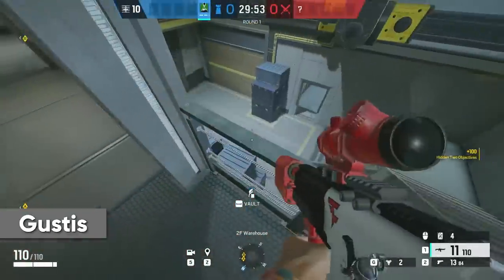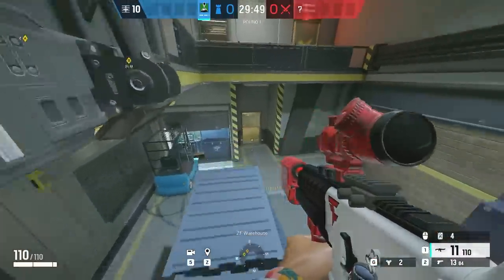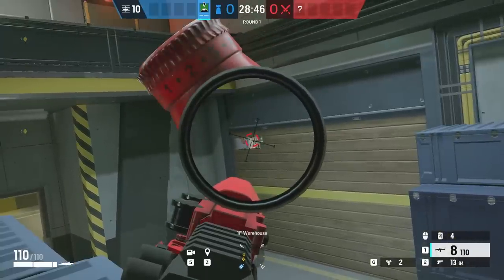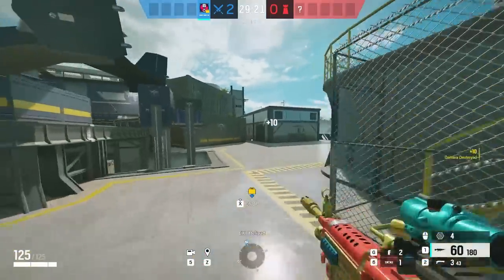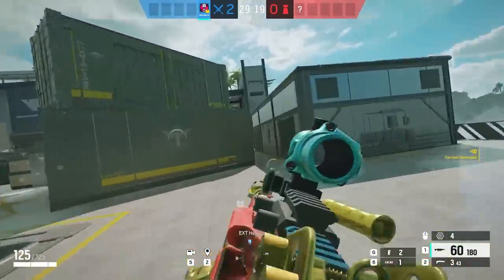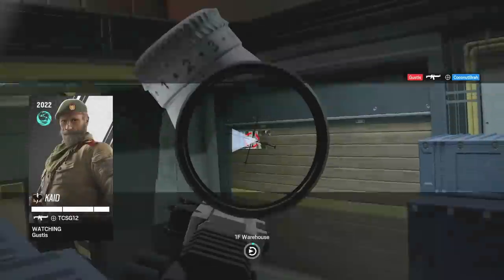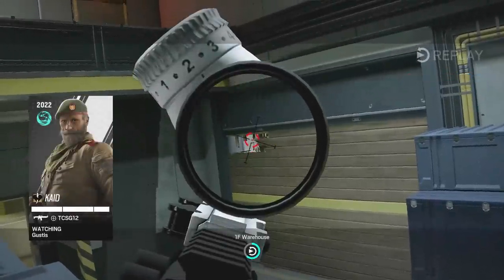From the same spot, if you vault over the railing, you can land on top of the boxes below. If you go prone and then shoot out the top left corner, it just happens to line up perfectly with a common path that attackers take after spawning in by helipad. If the attacker chooses to run anywhere on the right side, they can't help but cross this line of sight. They might expect a window peek or maybe lower in the garage wall, but since it's high up in the corner, it's not something that's common to expect yet.